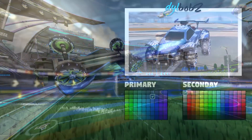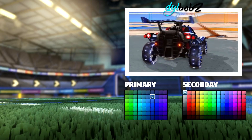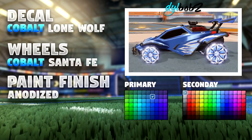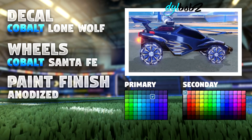If it's a shiny fresh out of the showroom look that you want, look no further than this outstanding cobalt car design. For this design, you're going to need cobalt lone wolf, anodized paint finish, and cobalt santa fe wheels. Despite these looking absolutely incredible, they're actually pretty cheap for a grand total of 4.5 keys for this car.